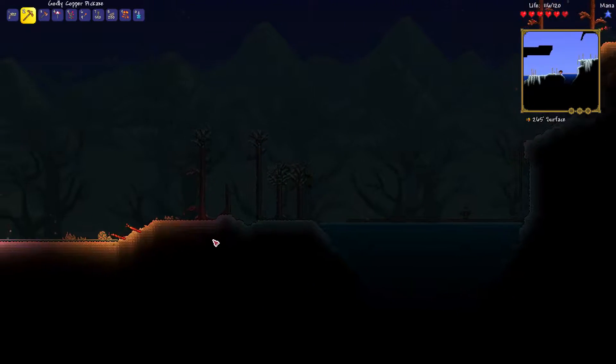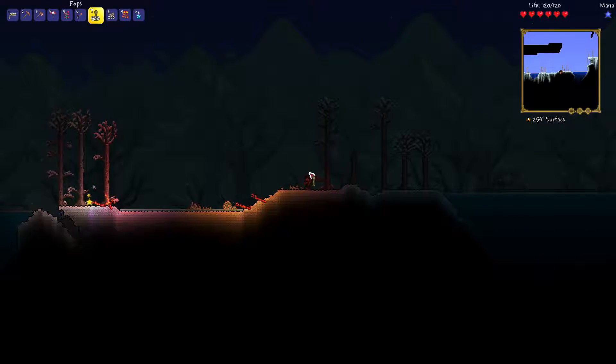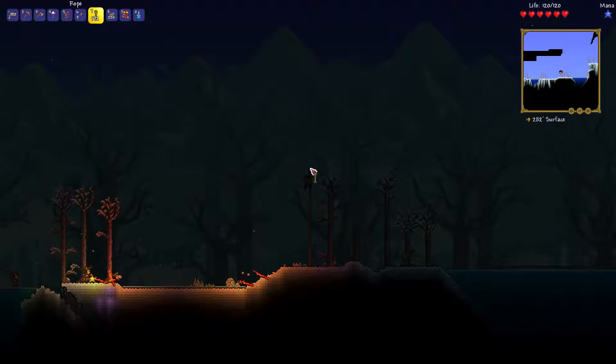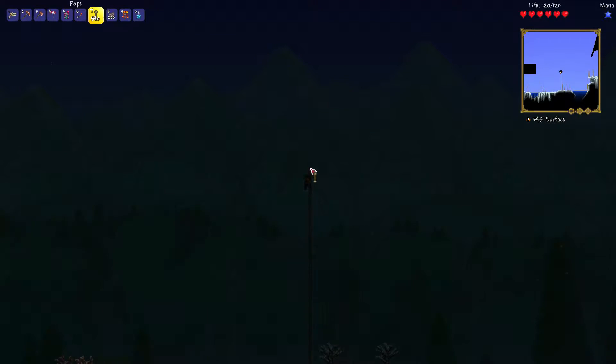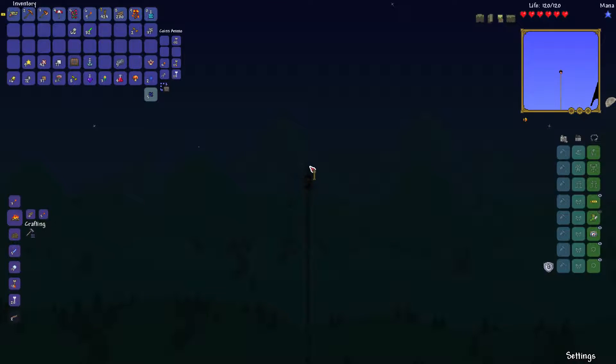All right, go go go — straight up, let's head up. We're about to do the right side of the world with the other grab potion and try to find some more floating islands. It's about to be daytime too, which is really convenient. Here we go — I'm gonna try to mine out the house, but I might wait because I don't have a hammer on me for some reason.